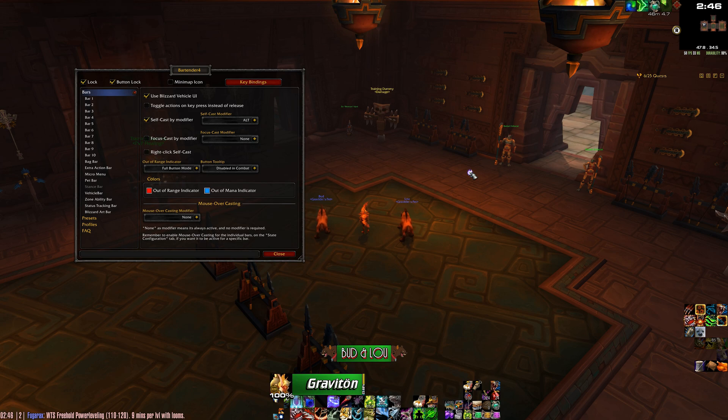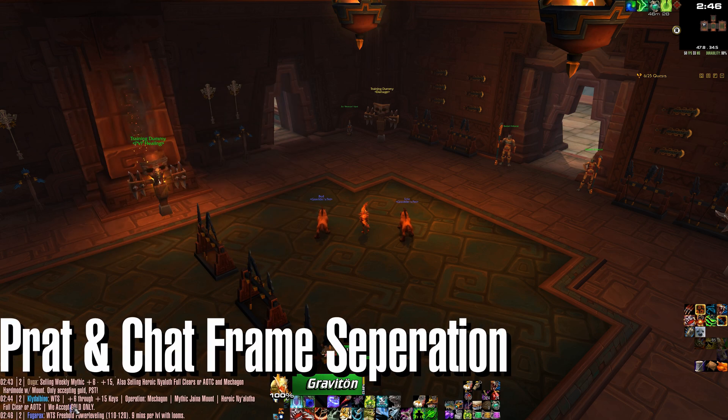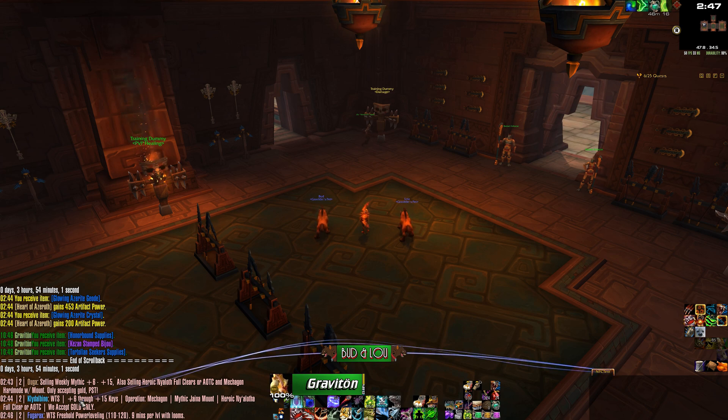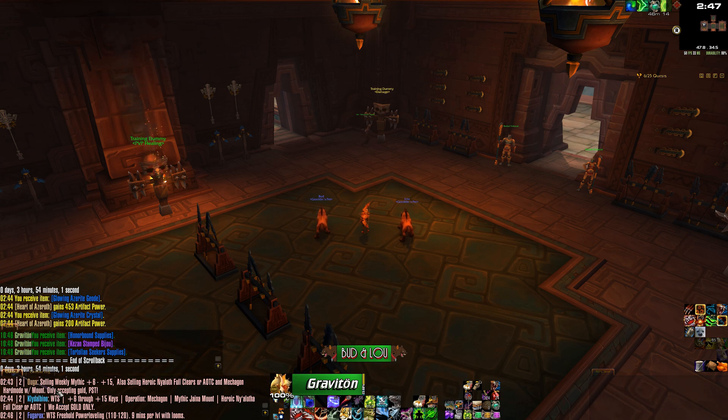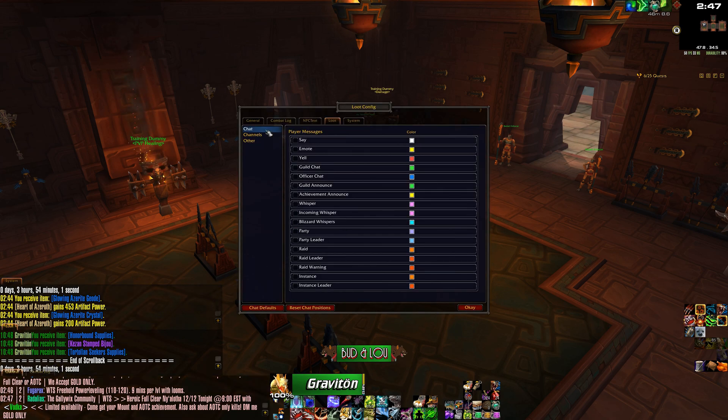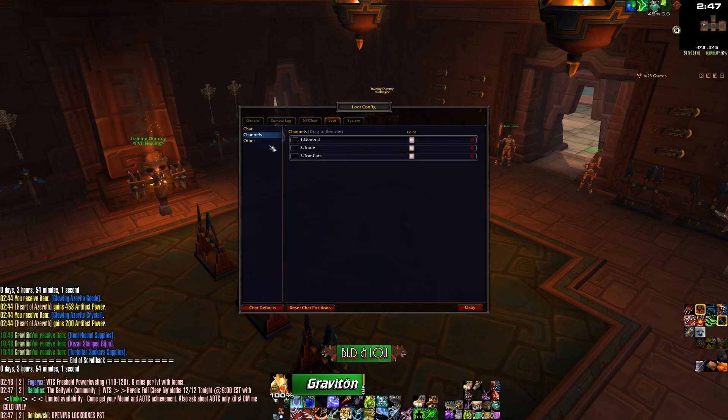So that's Bartender. The next one I'd recommend is Pratt. If you look down on the left here, I've actually separated three — actually four — separate chat windows. You can separate what the NPCs say on the right, and have general chat on the left. This here is my loot tab, and if we look at the settings for the loot tab, only certain things are allowed to be shown there.